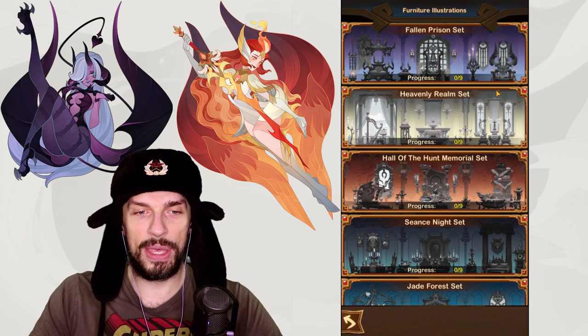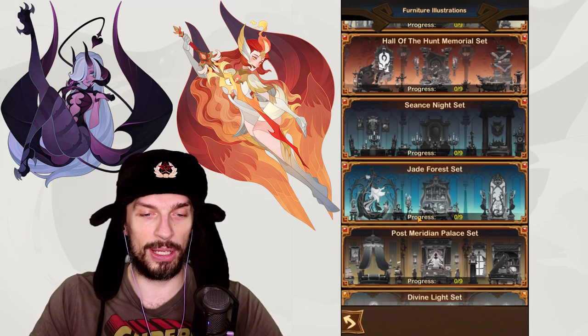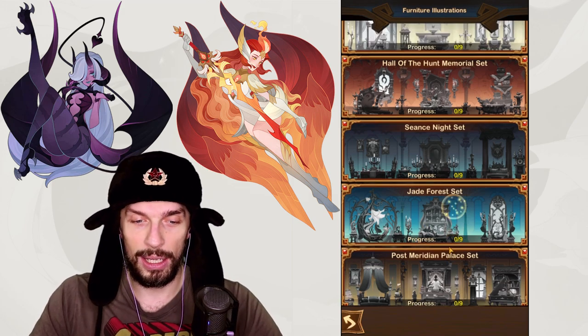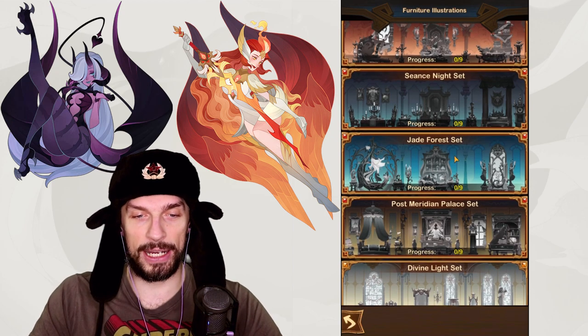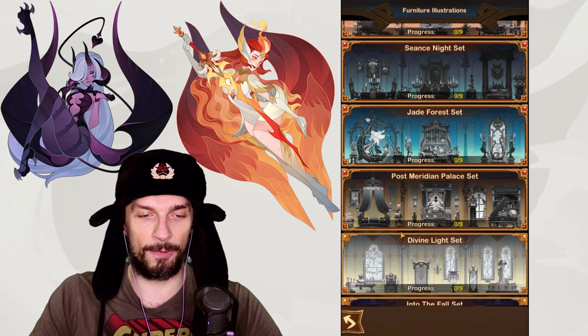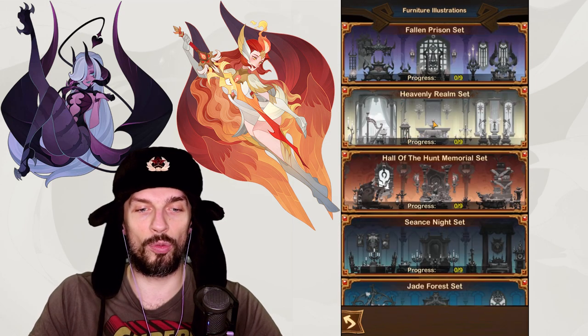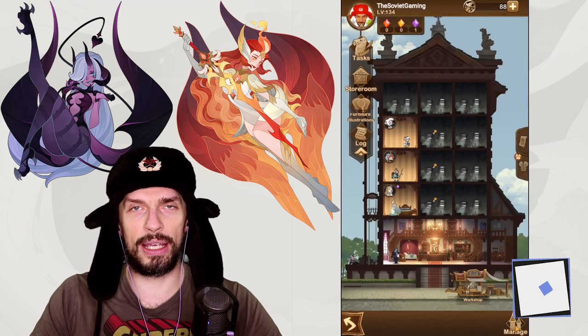The elite is the lowest rarity here, then we have legendary, and then the mythic — the mythic is the best one so far, so it's really recommended to go for it if you can, but it will take time. Legendary and mythic level furniture have their own sets for each faction — six sets in total: four for the normal factions and two for Celestial and Hypogean heroes.